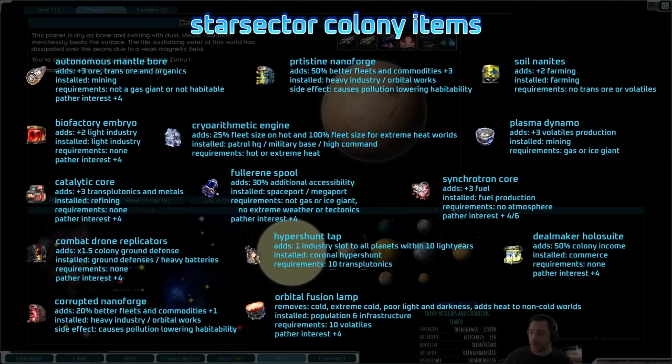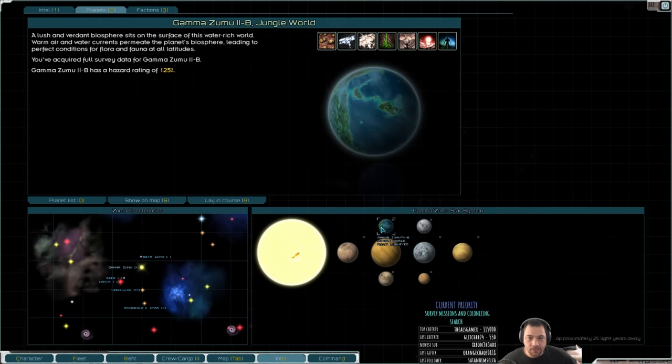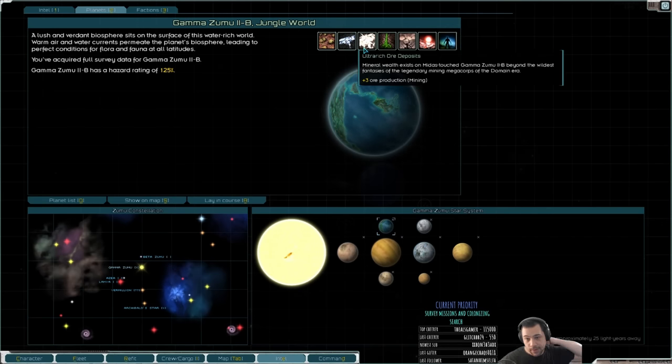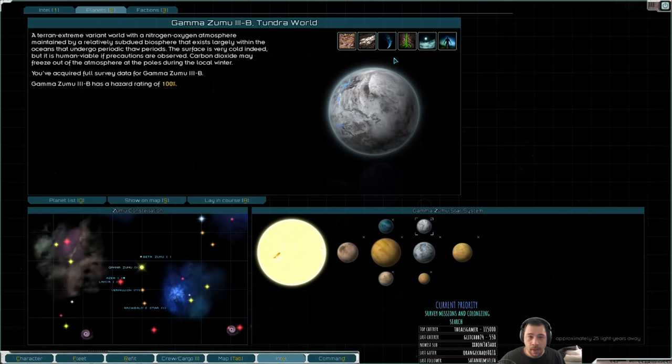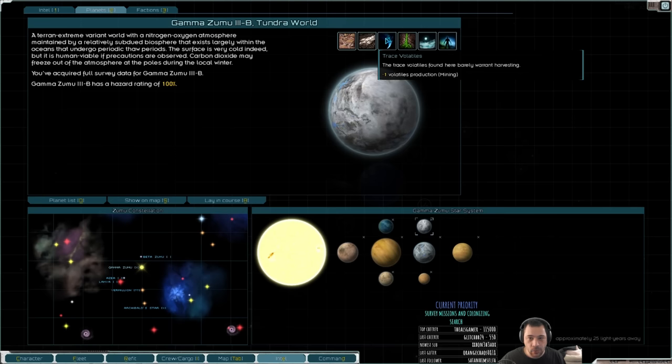You have a whole bunch of different colony items that can potentially improve your planets and your production. The ones I'm particularly interested in are the soil nanites in the top right. One of the issues with Gamma Zumu is that it really isn't nanite-able. The jungle world has transbutonic ores, which means I can't do soil nanites there. And then the tundra world has volatiles, so again no soil nanites.